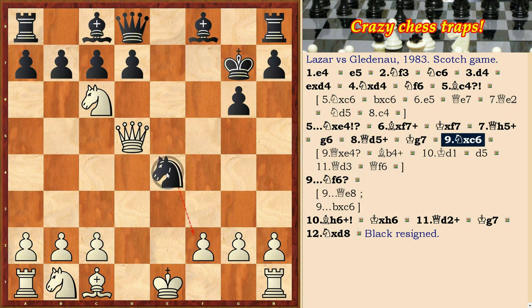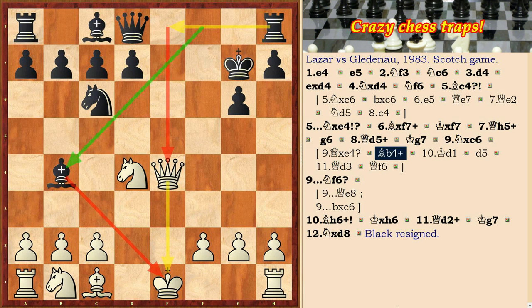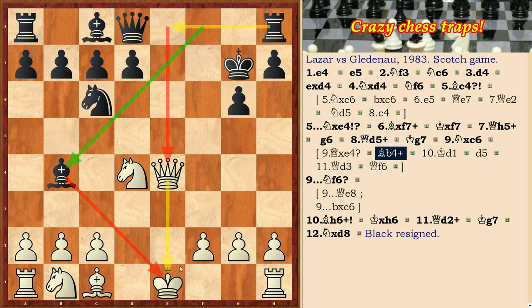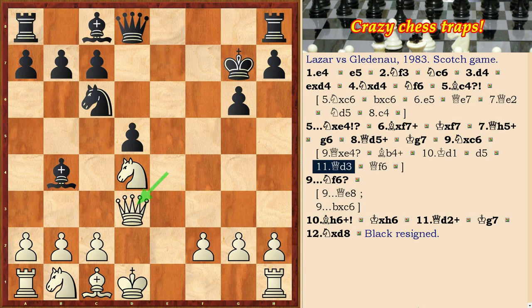Why doesn't White take the knight on e4? It turns out that would be a mistake. After Qxc4 and Bb4 check, Re8 threatens to pin the queen and win it. So White is forced to move Kd1, and after d5, Qd3, Qf6, White has big problems.